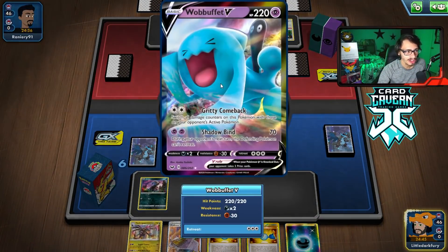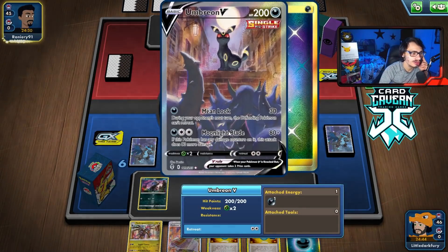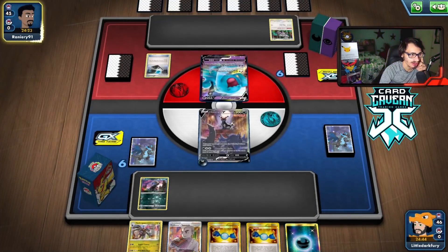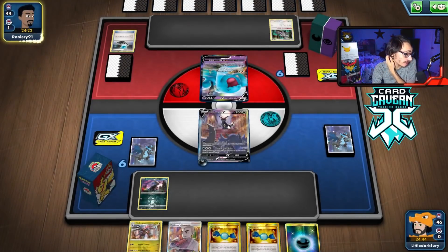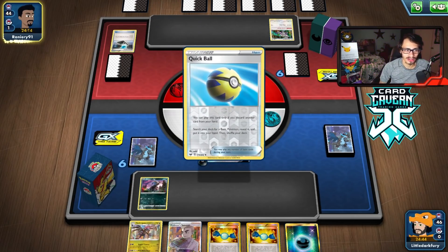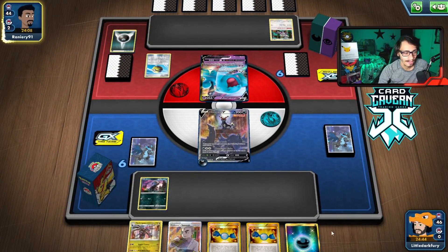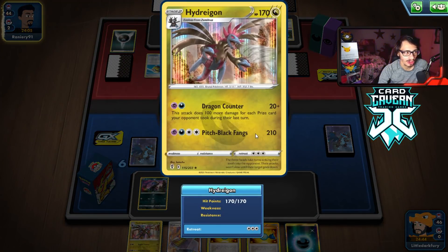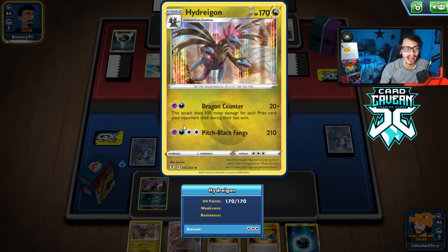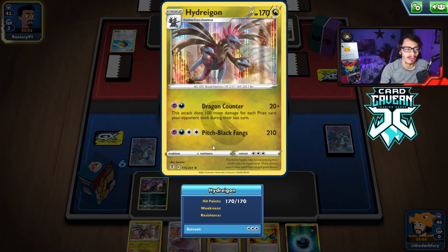Ooh — Wobbuffet. We do Deino. Wobbuffet is weak to Dark, which is good — we can one hit KO with Umbreon, which is pretty nice. Do I ever want to do Mean Look? Probably not — there's really no reason to attack this thing. If we attack it we'll get Gritty Comeback. So yeah, we can get the Hydreigon in play and just kind of build up Umbreon slowly until we get the VMAX going. Quick Ball — are they playing Galarian Moltres? That'd be interesting. Hopefully we get to use some good Dragon Counter plays.